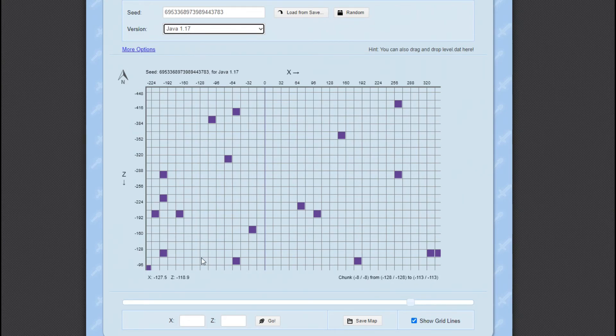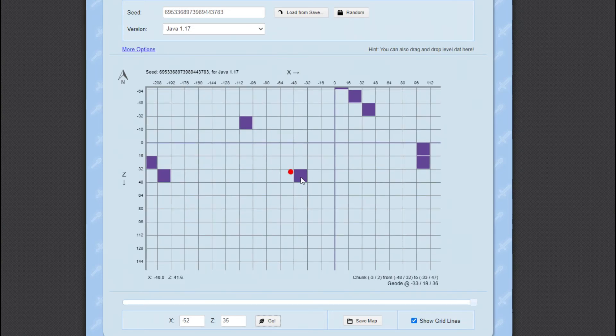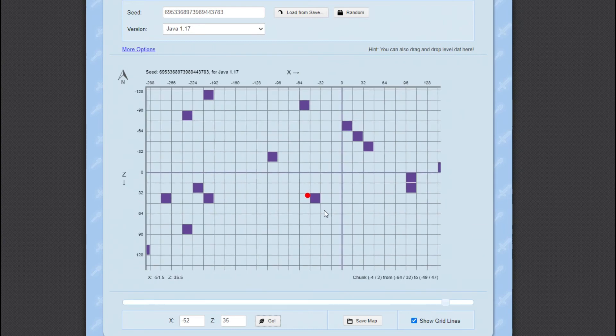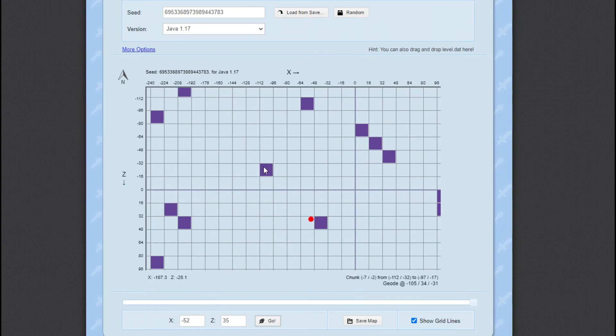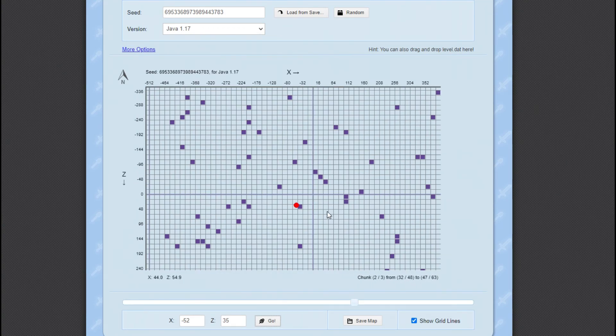At the bottom underneath the graphic, you can input X and Z coordinates to set your current position. I noted mine down as minus 52 and 35. When you select the Go button, it will zero in and put your position in the center. As you can see, there is an Amethyst Geode directly next to me, and these purple areas signify which chunks in the world have an Amethyst Geode.